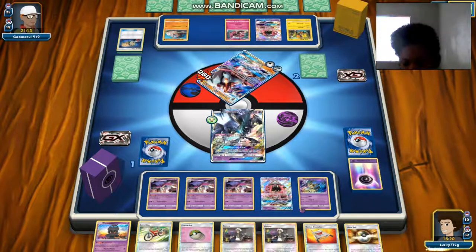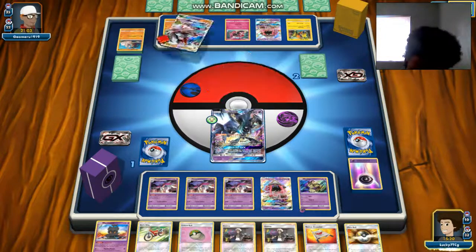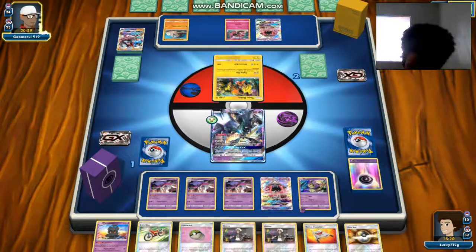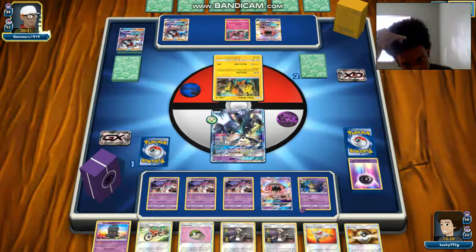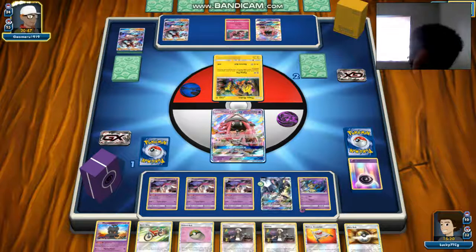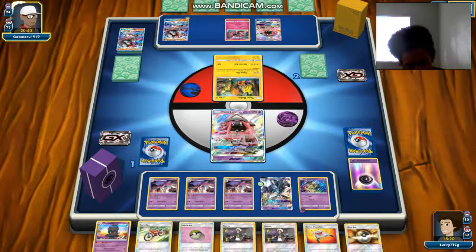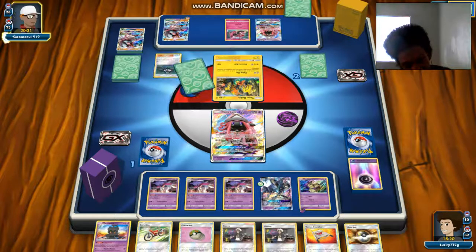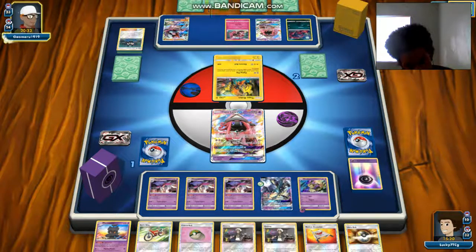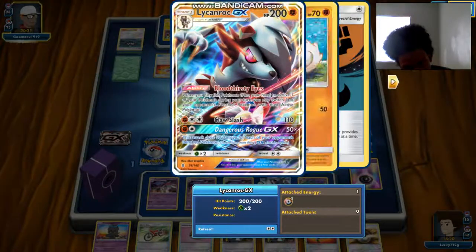Do it one more time — retreat, put in a Psychic, and we're taking that sweet prize. We can use one of the Tapu Lele for game — I don't think he has any way of coming back unless he has a Judge. Let's see if he actually judges us. We can use Guzma to retreat and use Psychic Recharge again. We see a Lichen Rock — that's fine. Oh, Guzma onto Tapu Lele — okay. We put that energy on, that's fine.